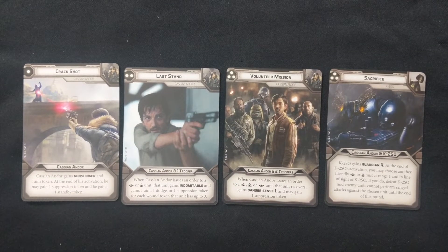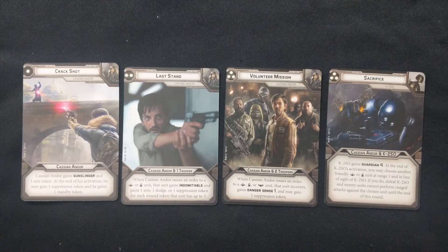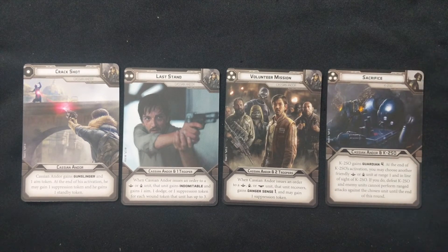You do get four command cards here — three of them are for Cassian, one is for K2SO. Cassian's one pip is Crack Shot: Cassian Andor gains Gunslinger and one aim token at the end of his activation; he may gain one suppression token and he gains one standby token. His two pip is Last Stand: when Cassian Andor issues an order to a commander or operative unit, that unit gains Indomitable and gains one aim, one dodge, or one suppression token. His three pip is Volunteer Mission: when Cassian Andor issues an order to a commander, operative, or special forces unit, that unit recovers, gains Danger Sense 1, and may gain one suppression token. K2SO's three pip is Sacrifice: K2SO gains Guardian 4. At the end of K2SO's activation you may choose another friendly commander or operative unit at range 1 and in line of sight. If you do, defeat K2SO and enemy units cannot perform ranged attacks against the chosen unit until the end of this round. Definitely a very fluffy card for K2SO as seen in Rogue One.